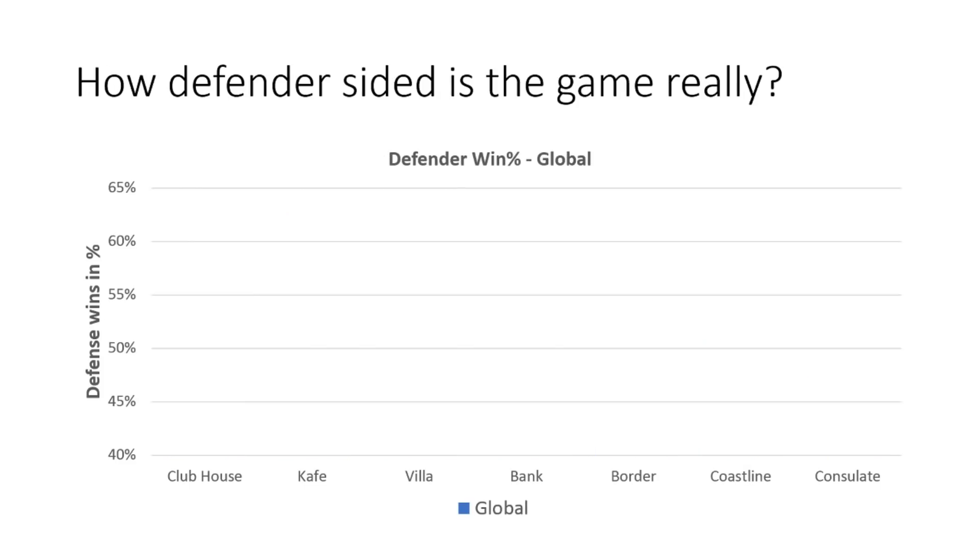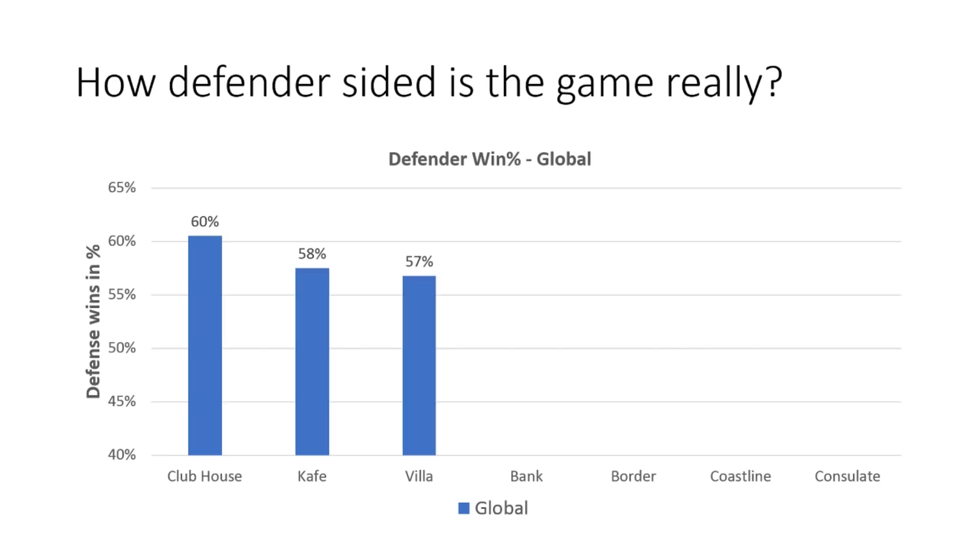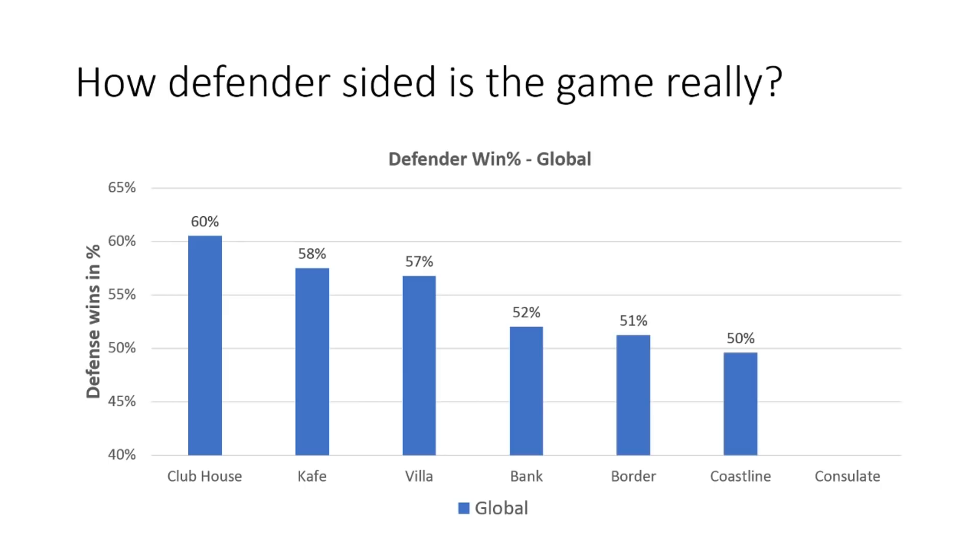We just examined pick rates, now let's examine win rates. Current consensus is that overall the game is defender-sided, but that doesn't seem to be entirely true. Clubhouse, Café and Villa are obviously defender-sided, but for Bank, Border and Coastline, you can't really tell, because with these sample sizes I'm not sure if the difference between 52% and 50% is statistically significant. And this time around we do actually have an attacker-sided map in Consulate — though again, I'm not sure about statistical significance.